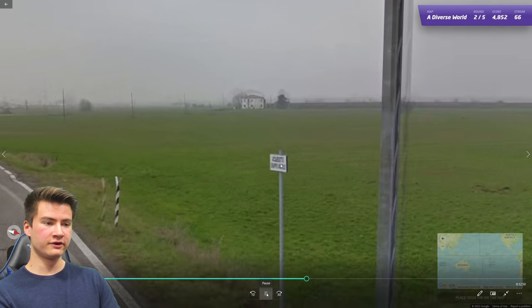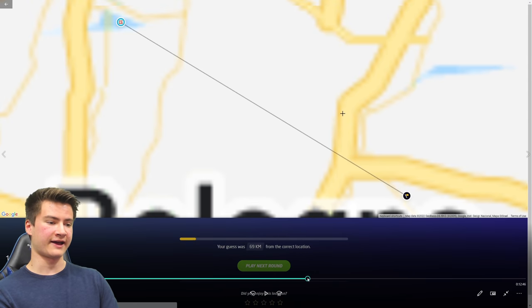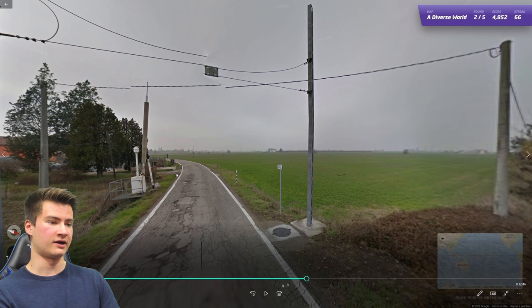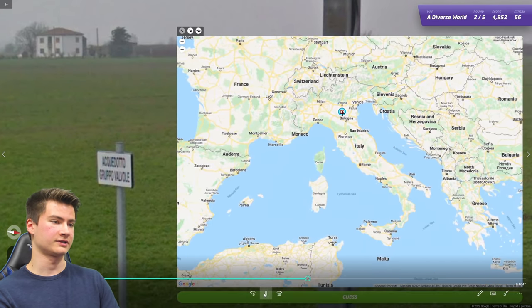Round sixty-seven has Italian language on a sign. The flat agricultural area is typical of the Po Valley, which is north of Florence.